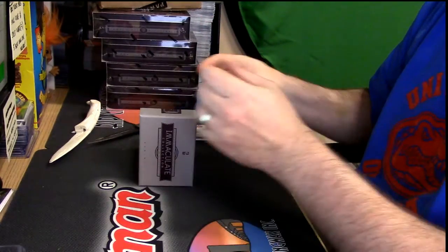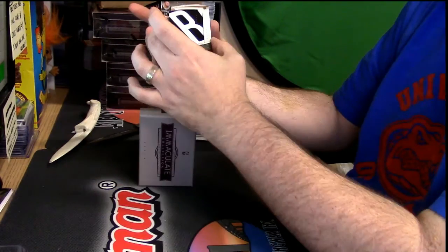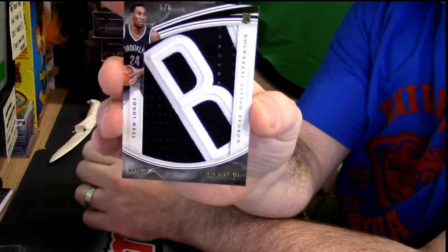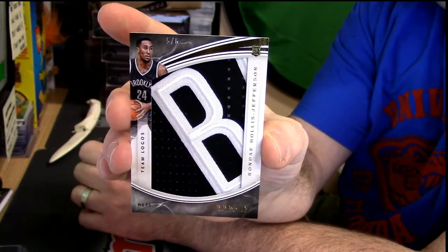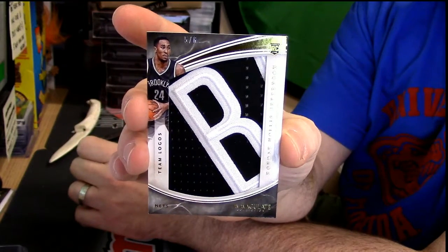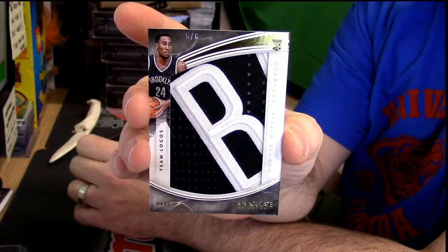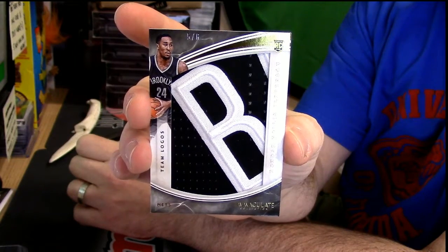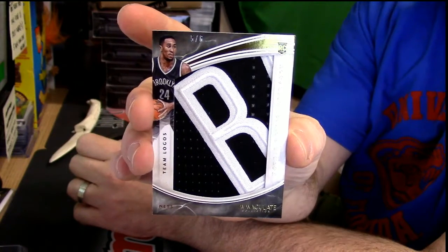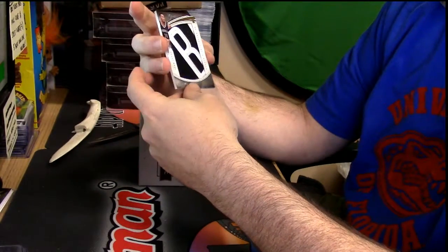5 out of 6. Nice looking. Giant B. Rondé Halls Jefferson for the Nets — but that's sweet looking. I like it.